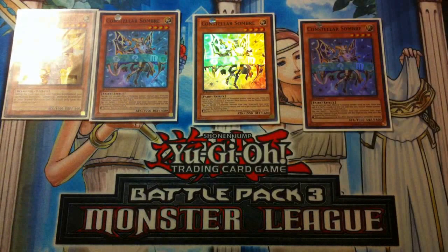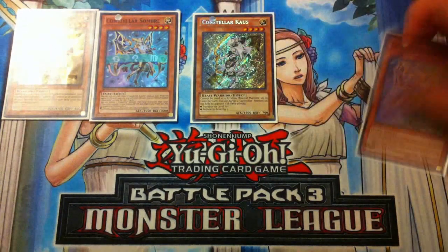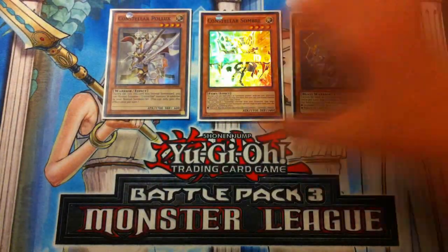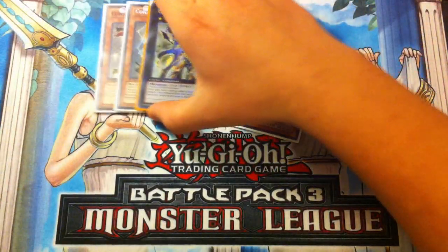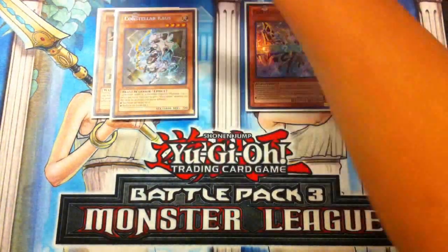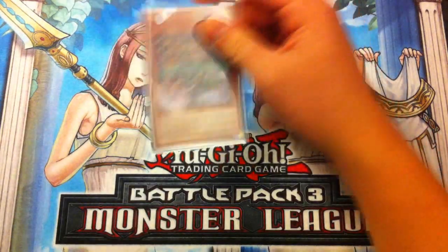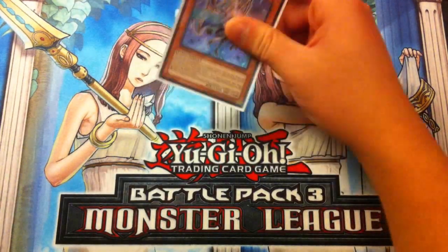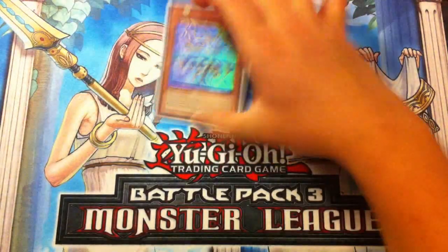The combo is: you summon Pollux, then summon Sombre. Activate Sombre's effect to banish a Constellar Monster from your graveyard, add back a Kaus, then Normal Summon Kaus. Activate Kaus's effect to raise Pollux by one and Kaus by one, then overlay for Pleiades. Next turn you get to activate Sombre's effect again on the field to make another Rank 5 XYZ. Sombre can even be used as an OTK card — easily dealing a lot of damage and then going into Pleiades to control the game.